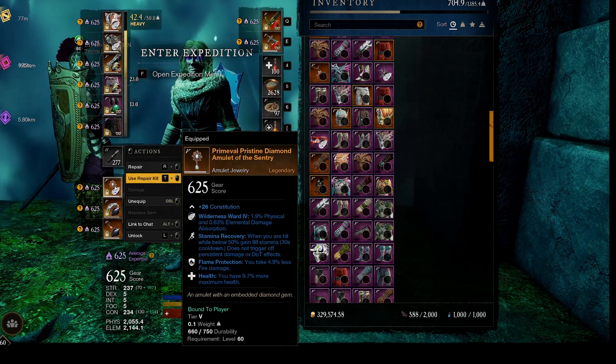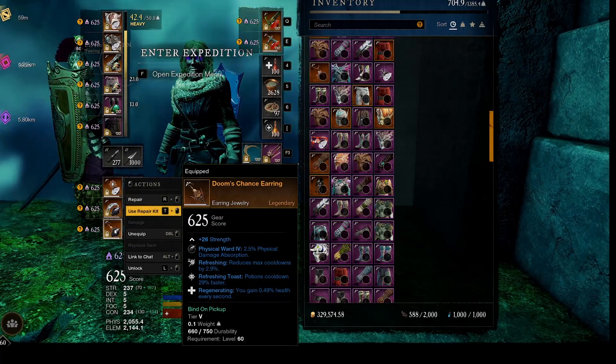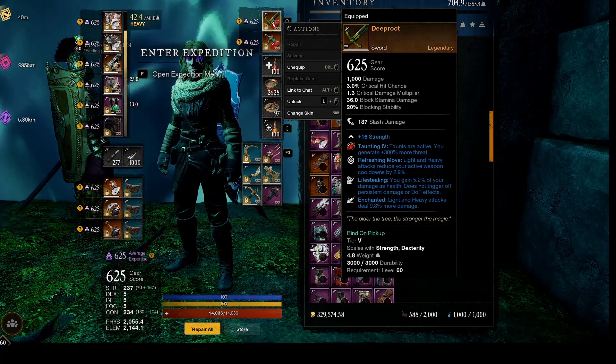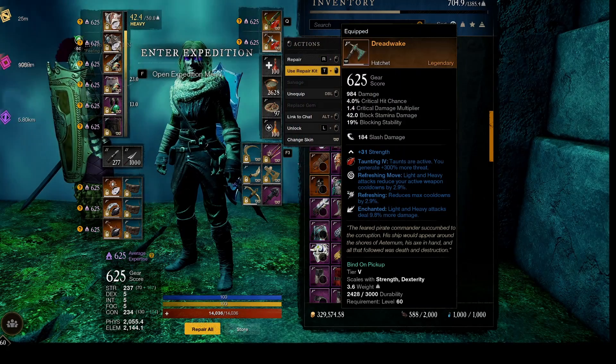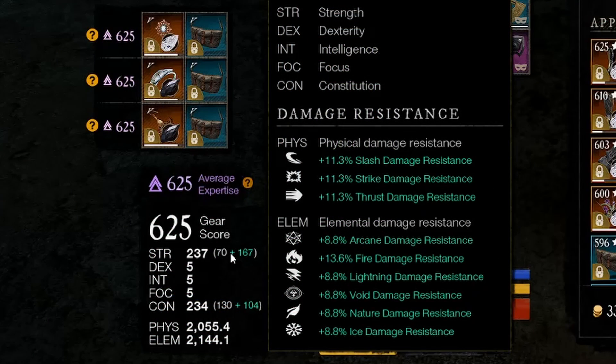My goal is to eventually have legendary warded pieces applicable to all of the major enemy types with other applicable perks, but I'm still working on pulling that together. For tanks watching this, I'm running Sword and Shield with Hatchet — my go-to tanking combination for everything except Lazarus, where I swap the Warhammer for the hatchet. My armor is fairly balanced with respect to physical versus elemental resistance. I have not felt the need to slot gems warding against specific elemental damage from the mutation for any of the mutator runs I've done.